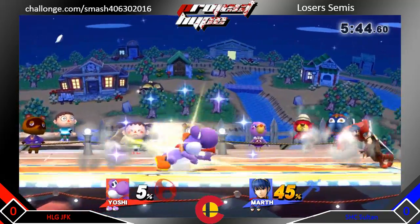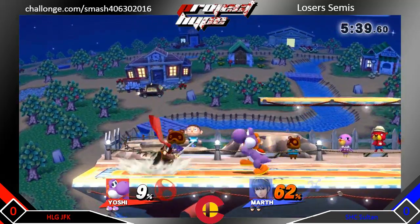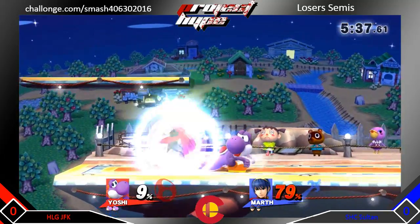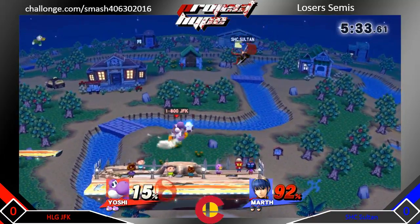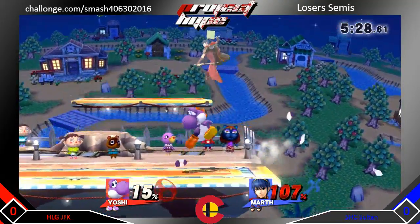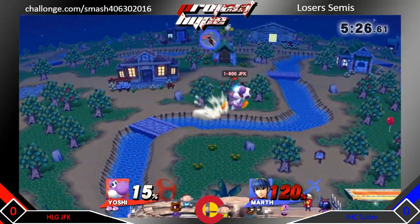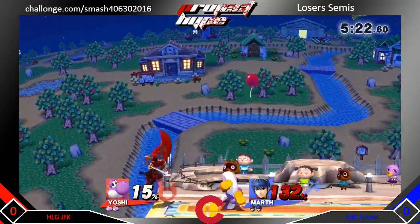JFK chucking a slow egg. Sultan gets that career man grab but doesn't get too bad of a conversion off of it. Tries to get a jab into an up smash but it doesn't play out. Downbeat punishing that attempt to chase him and Sultan is having difficulty just getting in on this Yoshi.